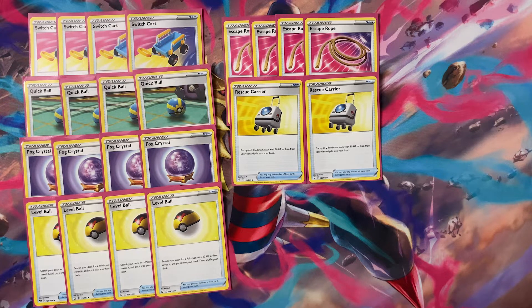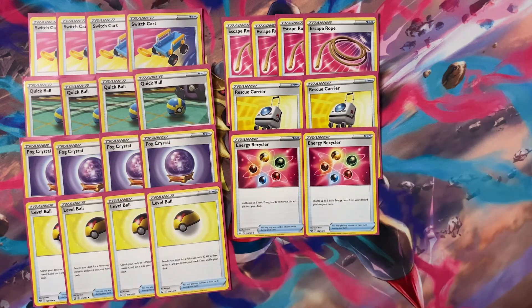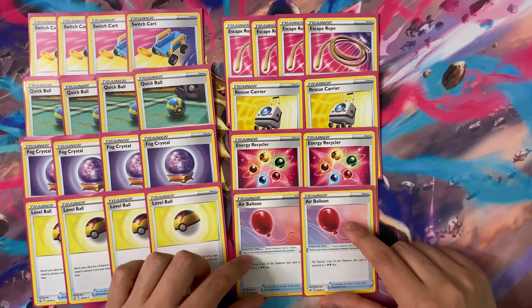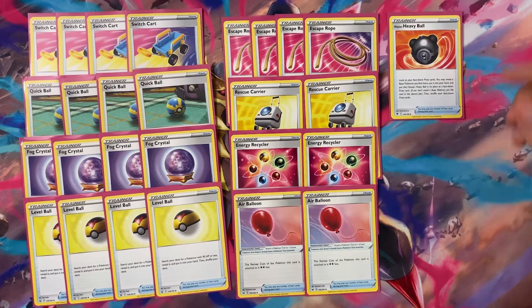We also play two copies of Energy Recycler — shuffle up to five basic Energy cards from your discard pile into your deck. Since lots of energy will hit the discard when Clefairy gets knocked out, we can shuffle it back, use Rescue Carrier to recover the Clefairy, and start accelerating again. We also play two copies of Air Balloon, which reduces the retreat cost of the attached Pokémon by two Colorless, giving all our Pokémon effectively free retreat.